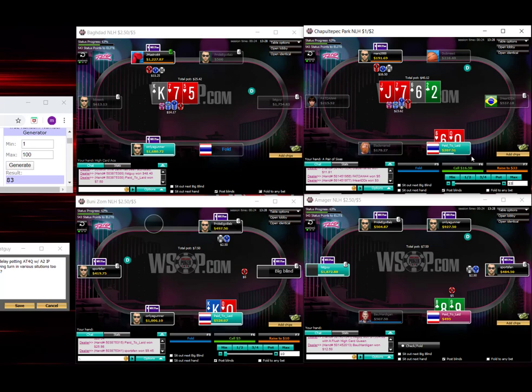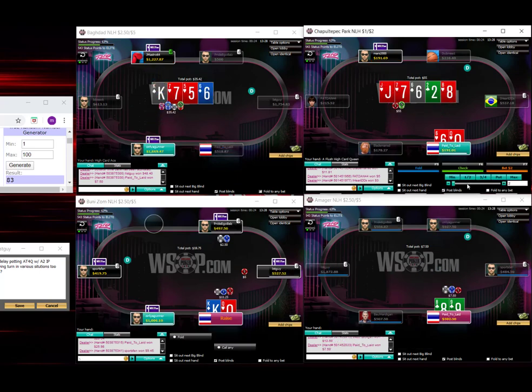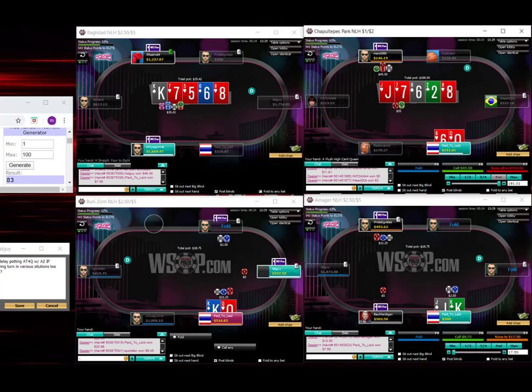That probably sounds ridiculous, but I've just played against a lot of bots for a long time. I find that a lot of the American regulars are not particularly good and they're not so balanced in these situations. Definitely could just be a strong player. I'm 5-5 — we're just going to jam this. It's pretty hard to find enough bluffs here. It's not like we're continuing a 6 too often on the turn.